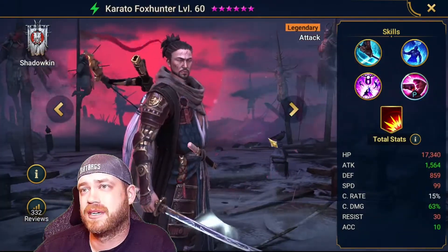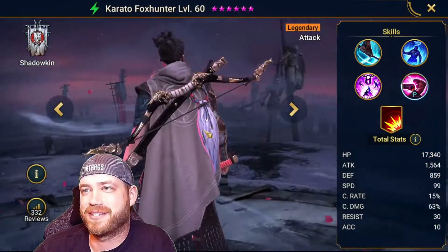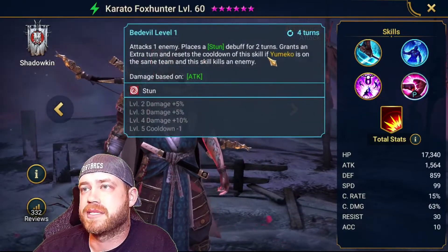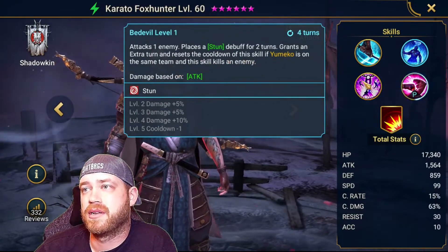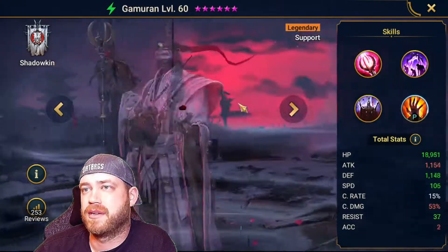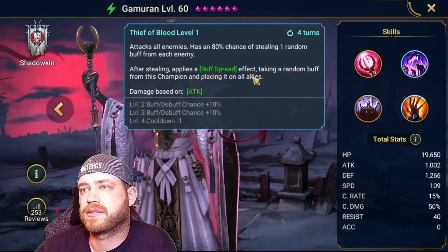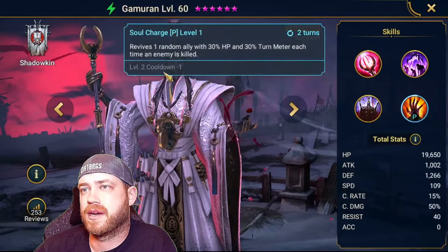Rhea — whenever she just buffs up everybody, heals your team and can't be debuffed. So she's very good for this boss. This Fox guy — he has a tail, looks cool. Attacks one enemy, places a weaken, places a stun for two turns, grants an extra turn and resets the cooldown of Yemeko. Block buffs — I would skip him. Jumaran — block skills, buff spread — I would skip this guy.